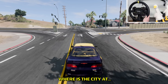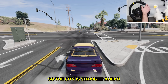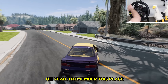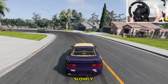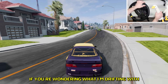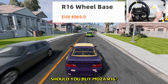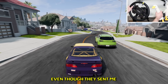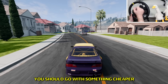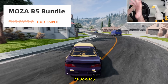Let's see where the city is at. If we look at the map, the city is straight ahead — that's where we gotta go. If you're wondering what I'm drifting with, it's a Moza R16. Should you buy a Moza R16? No — even though they sent me the wheel for free. You should go with something cheaper, like a Thrustmaster T300 or Moza R5.